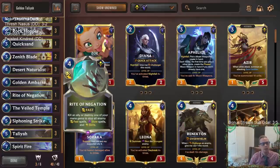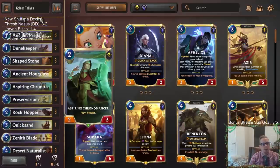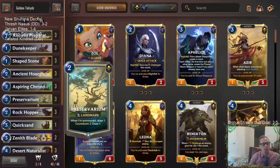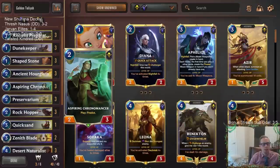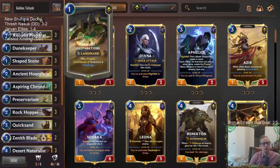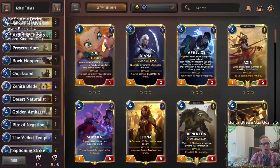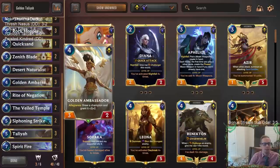We also have a lot of landmarks and a lot of card advantage in here - a lot of predict. We have Ancient Preparations predicting, Aspiring Chronomancer predicting - those are more ways for us to find Talia. You can also use predict to put whatever card on top of your deck, which can be a way to make sure that you hit your allegiance with the Golden Ambassador.